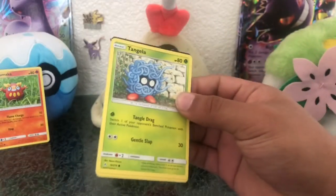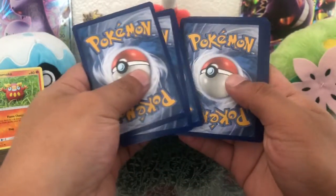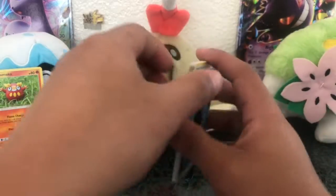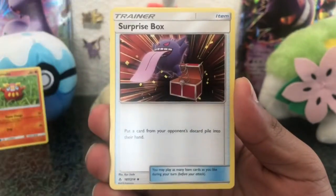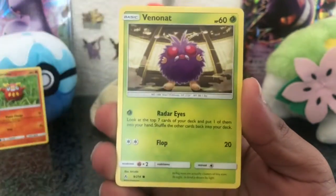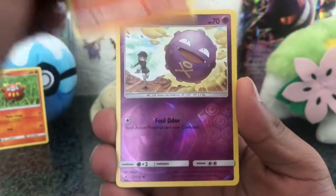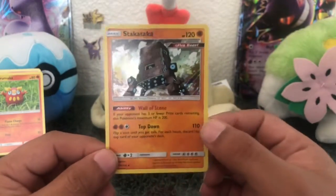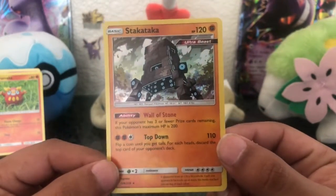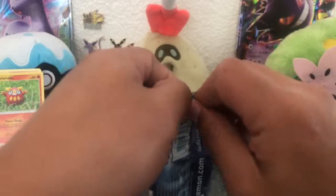On to the second pack. That Mew is probably my second favorite card from the entire set — I'd take that over some ultra rares to be honest. We got a Water Energy, Charjabug, Torracat, surprise box, Tangela, then an Appletun, Rattata, Goldeen, another Darumaka, nice, Koffing, and a Stakataka. Honestly didn't even know what that thing is — it's an ultra beast holo, that's nice. Two holos!